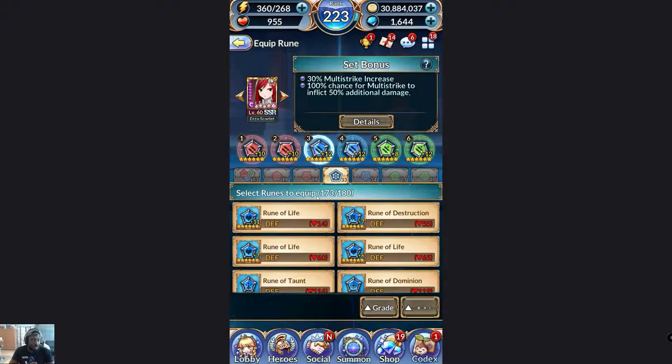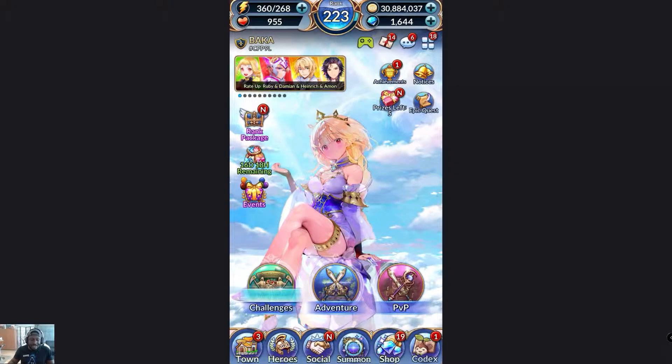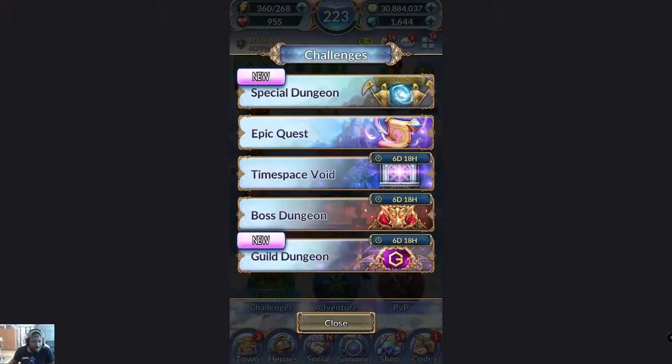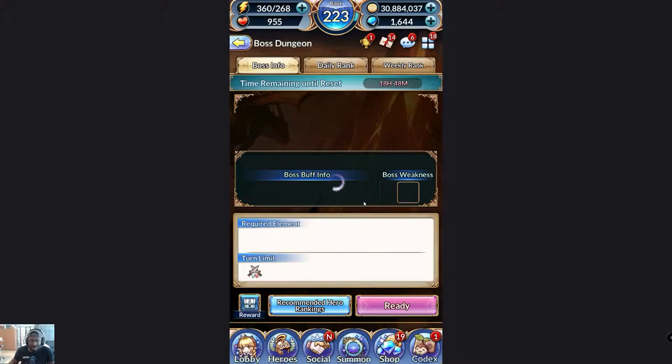Make sure when building your character you're looking at their abilities and confirming the runes make sense and are optimal. If you're not sure how to build a character and there aren't many guides for them, consider what content you're doing — PvP, advent dungeons, or boss rushes may call for different runes, different characters, or even different builds, because each one takes a different kind of playstyle.